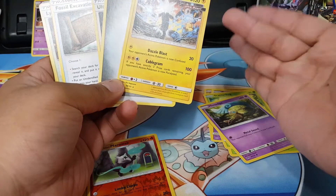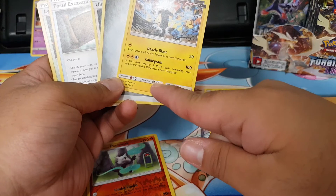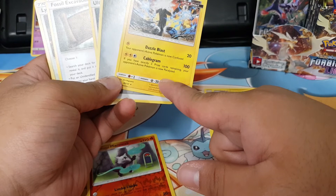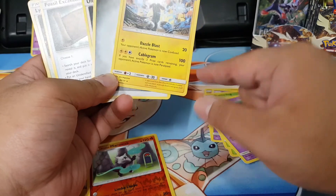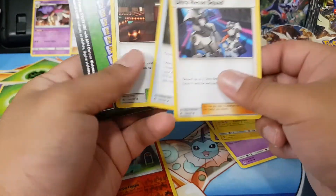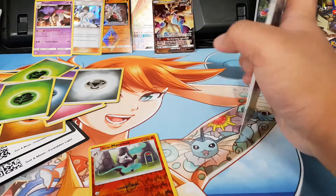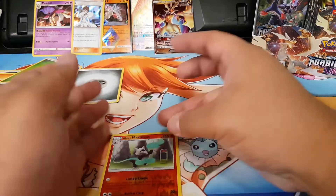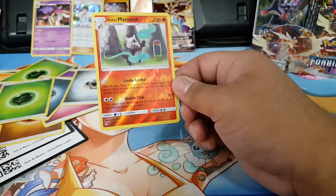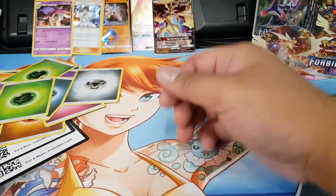Circuitry — it's an alternative. Dazzle Blast if not confused. Cablegram: if you have exactly three prize cards remaining, your opponent's active Pokémon is now paralyzed. Ultra Squad. Lysandre Lamps. So this is like Carbink — okay, this is the replacement for Carbink and Carbink Break. You just gotta evolve from Cubone — and it's free, but no damage.